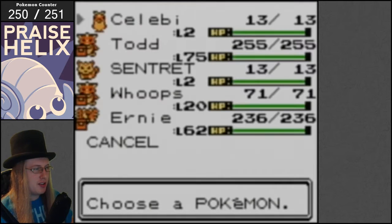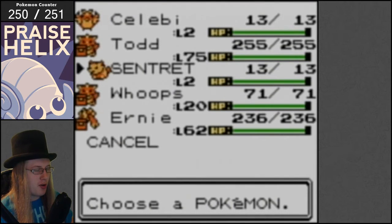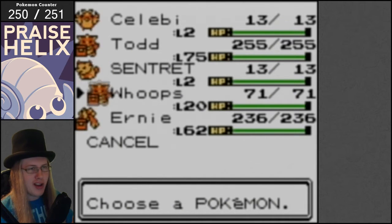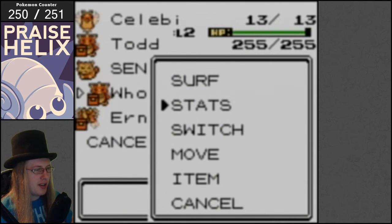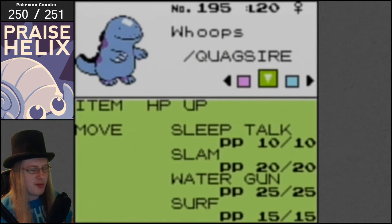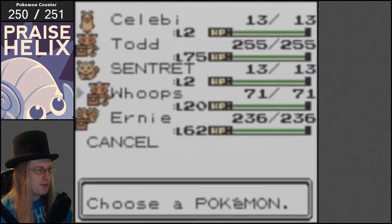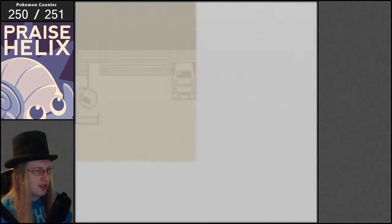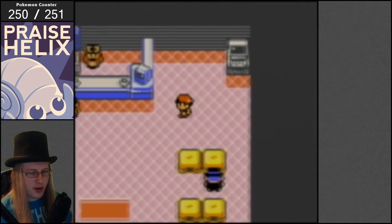Then you need to get a random low-level, freshly-caught Pokemon, and you might have to try a few times. The game might freeze sometimes, so you just reset and catch a different Pokemon. In the third slot, a Quagsire holding an HP Up with Sleep Talk as its first move. A Pokemon in the first slot which will turn into Celebi. And a coin case.